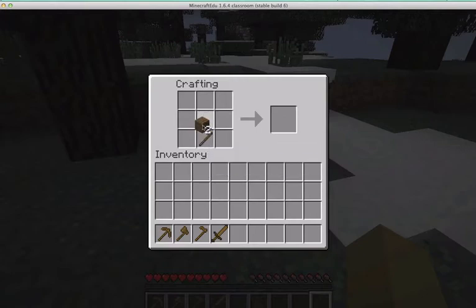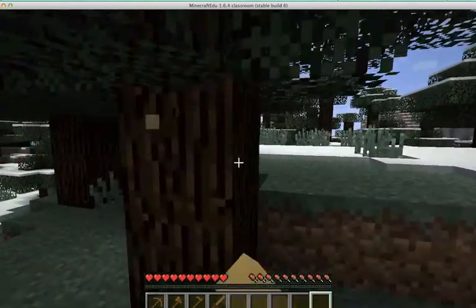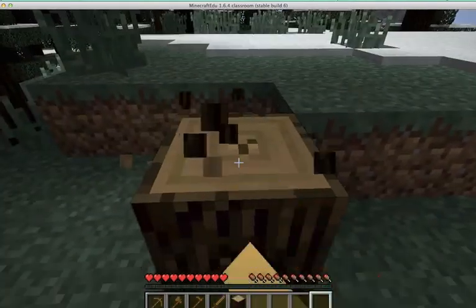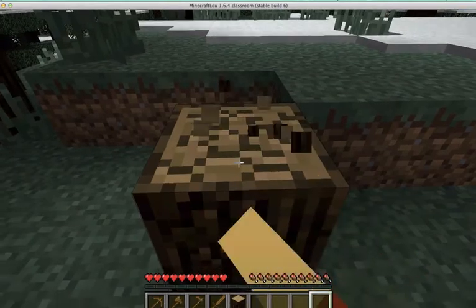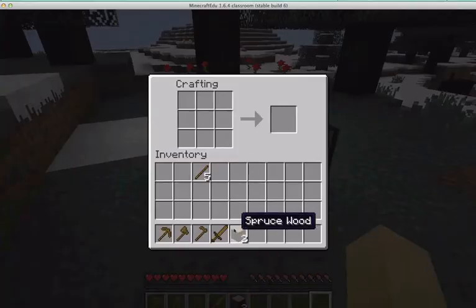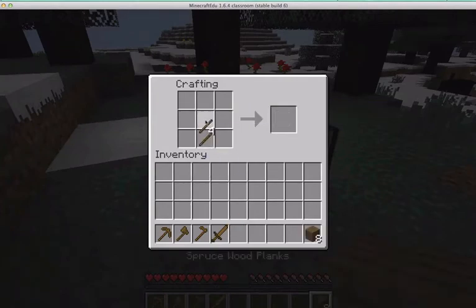We actually ran out of planks here. We had to make some more sticks, so now we're going to go back and get some additional wood. Make sure you collect enough wood so you can create all of the wooden tools that you're going to want. Now we're back in our crafting table.